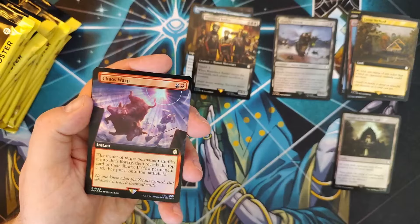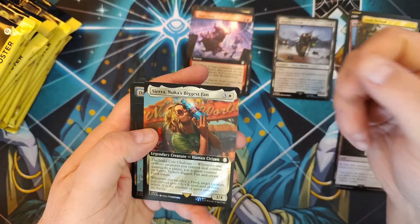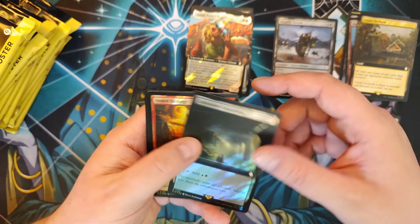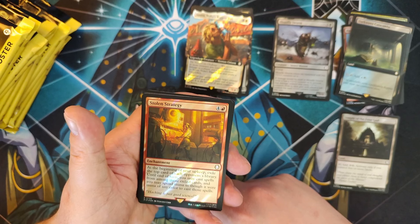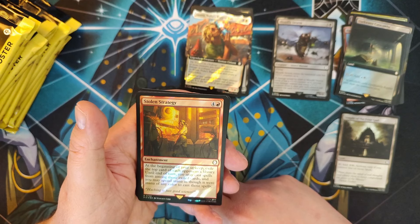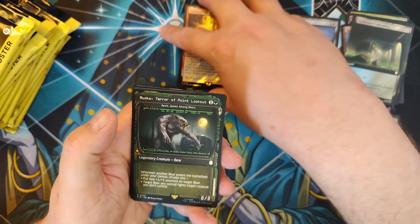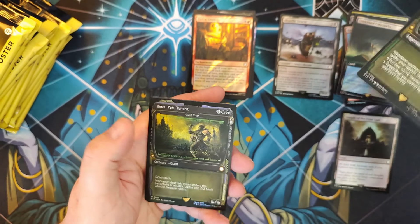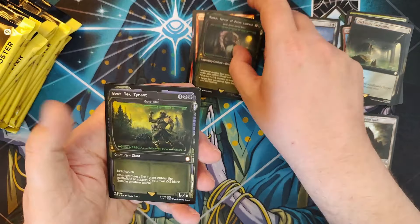Let's shrink down the camera view a bit. We've got Chaos Warp, Sierra — Nuka's Biggest Fan — and we've got our first Pip-Boy frame: Ruska, Terra of Point Lookout, which is actually Iula, Queen Among Bears. And then a foiled-out Grave Titan represented as West Tech Tyrant — very nice, our first Mythic! A Rad and Wasteland Survival Guide — man, that takes me back to the late 2000s, helping out Moira Brown.